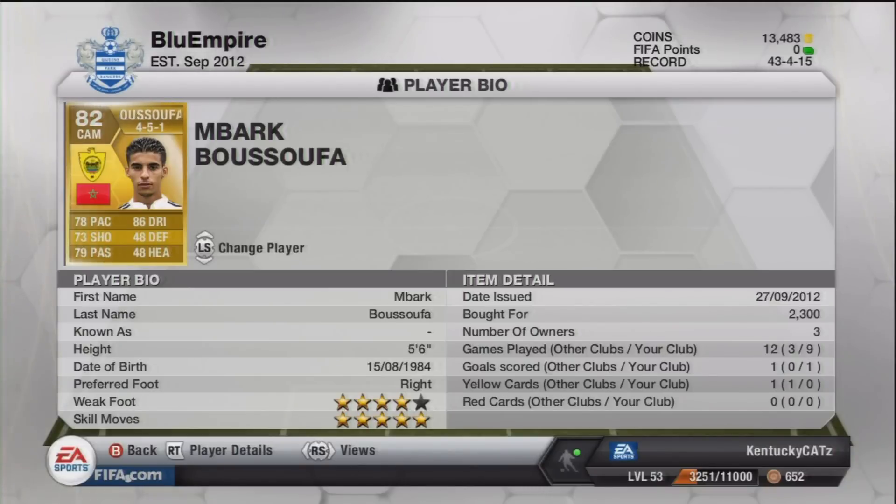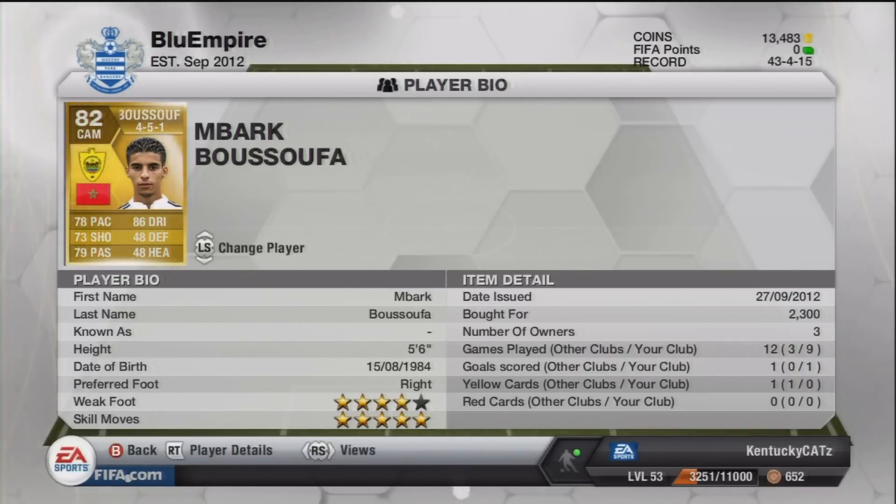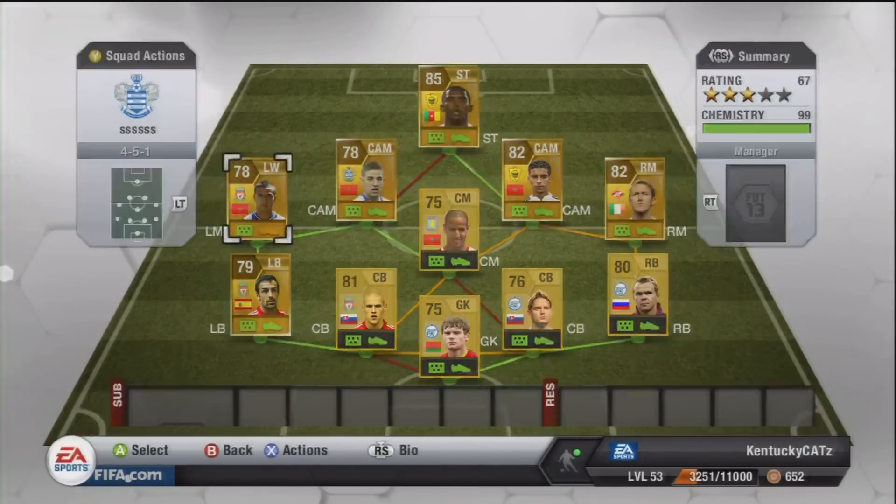Next up is Mbark Boussoufa — I think that's how you say it. He plays for the same team as Eto'o. He has 5-star skills, 4-star weak foot, and is 5'6". He is Moroccan as well. His stats are decent but nothing amazing: 78 pace, 73 shooting, 79 passing, and 86 dribbling. His dribbling is very good but he's more of a passer than a scorer. I only scored one goal with him, but he made some good passes and has very good ball control.